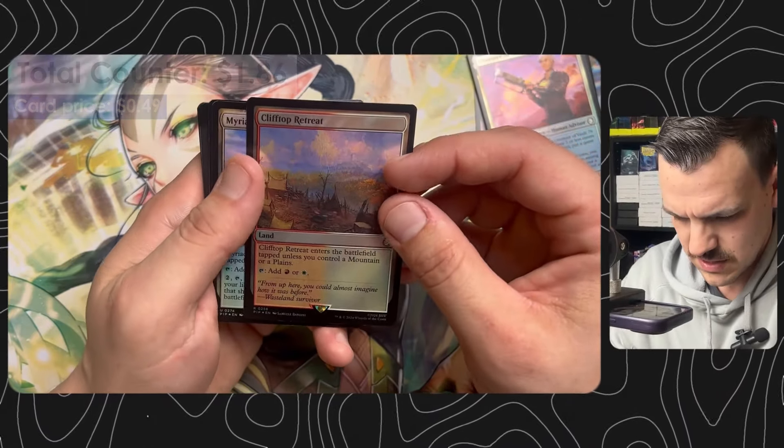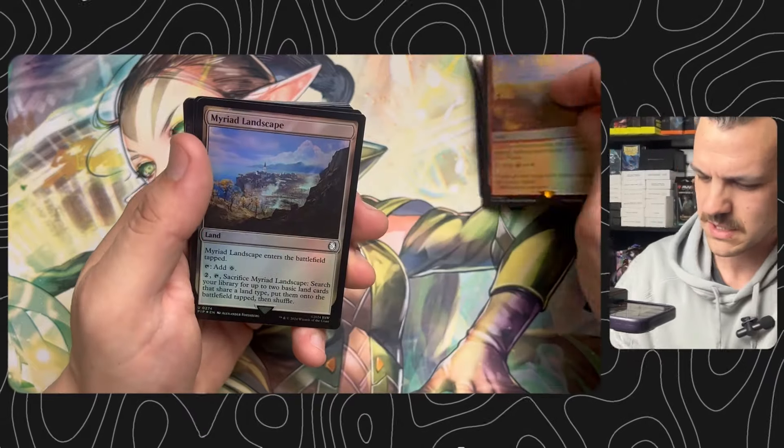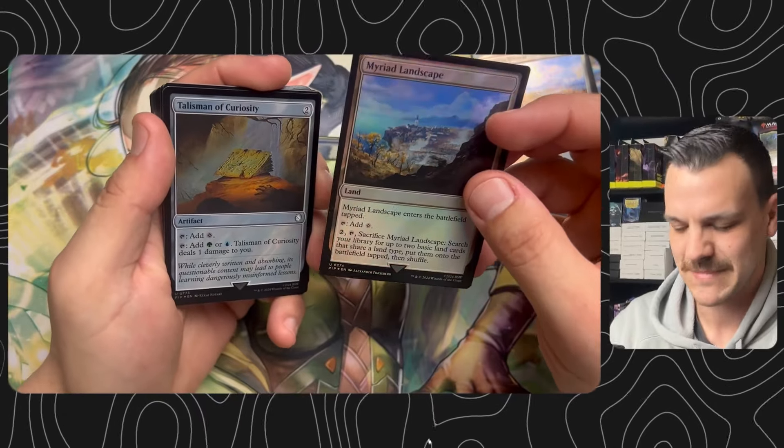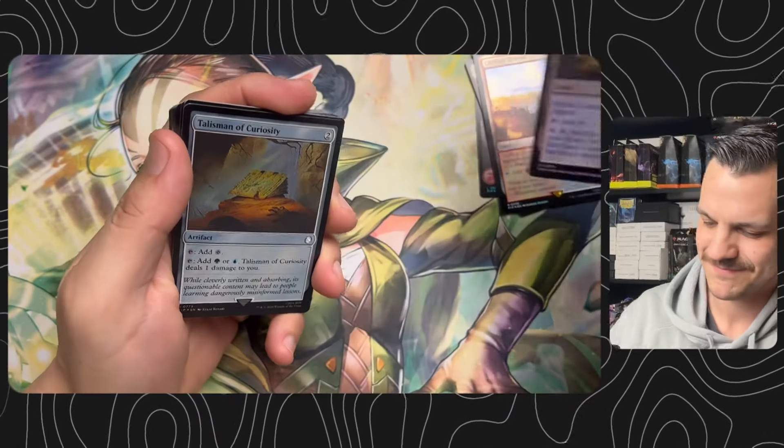Clifftop Retreat — nice to have a land that comes in untapped. Maybe a landscape. I've stopped running this in a lot of decks; it's not really cutting it anymore. It used to be okay.